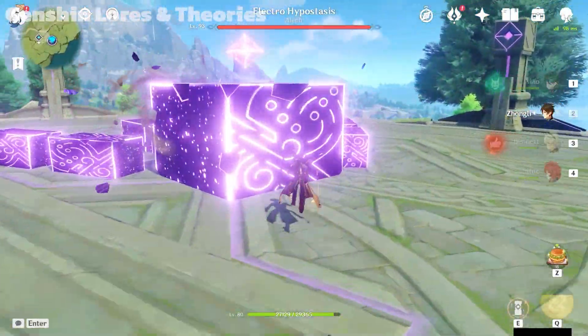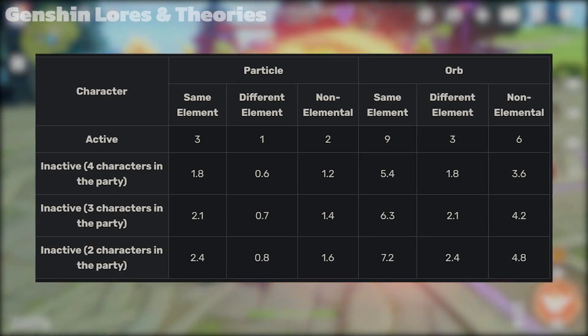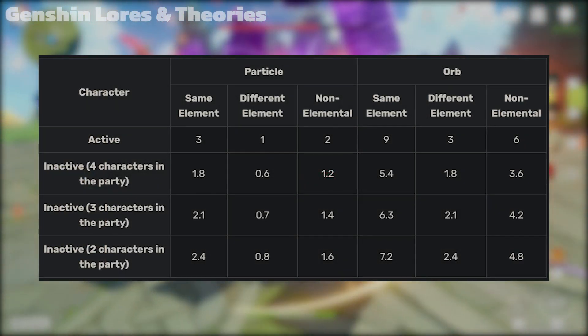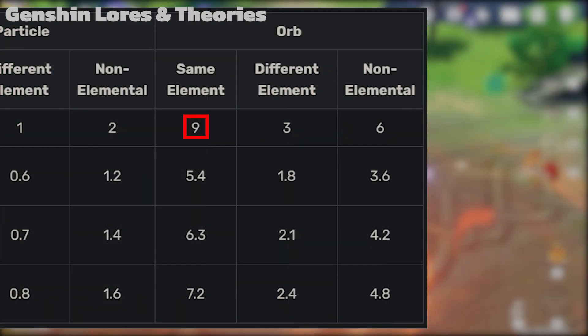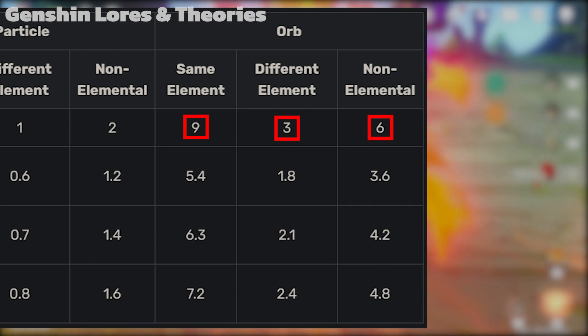Let's get to know how much energy there is per particle and orb. Here is the conversion table, courtesy of Wikipedia, which is based on a Bilibili video dated October 2020. This table shows how much energy is gained without accounting for energy recharge. At base value, one particle is worth 3 energy to the same element, 1 to a different element, and 2 for non-element. An orb is worth 9 energy to the same element, 3 to a different element, and 6 for non-element.